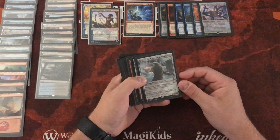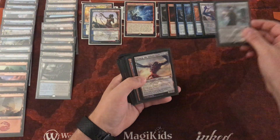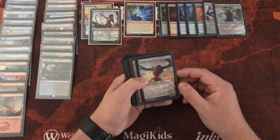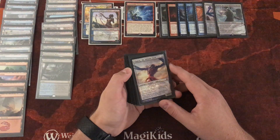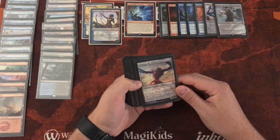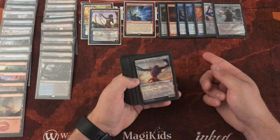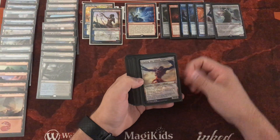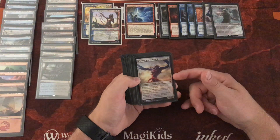Kozilek — another absolute menace, no pun intended. 12/12, very good. The last creature I have for a particular reason: Ulamog, the Infinite Gyre. When you cast him, you get to destroy a target permanent. He has annihilator 4 and is indestructible. With all the wheeling effects in this deck, I put him in specifically so I could discard him to the graveyard, because when he's put into the graveyard from anywhere, his owner shuffles their graveyard back into their library. So if a lot of my creatures die early and I want to re-spin into them with Indomitable Creativity or get my cantrips back, I'll look to discard Ulamog.